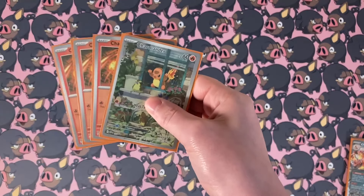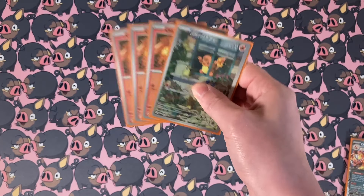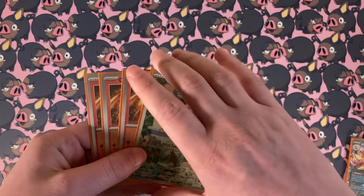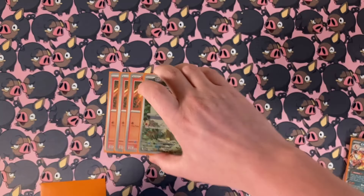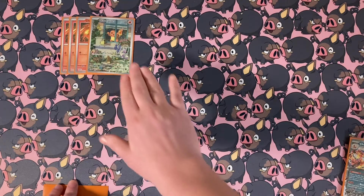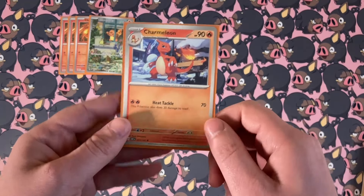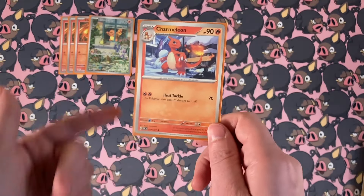You've got yourself the Charmanders — we need the Heat Tackle Charmanders. That 30 damage is very, very good, so we definitely want to play all of the Heat Tackle Charmanders. Next up, we do have the Charmeleon with Heat Tackle.